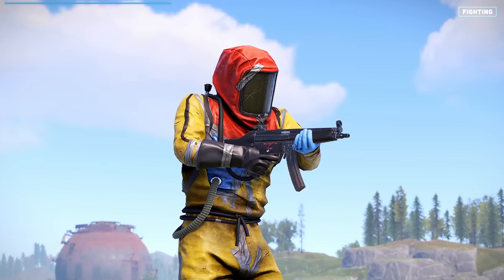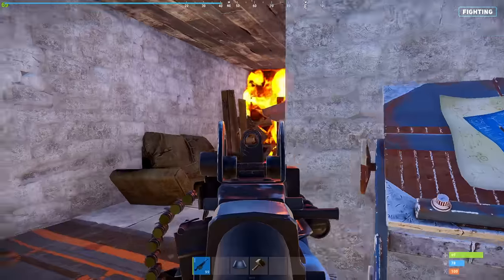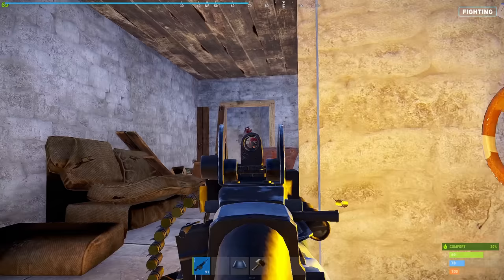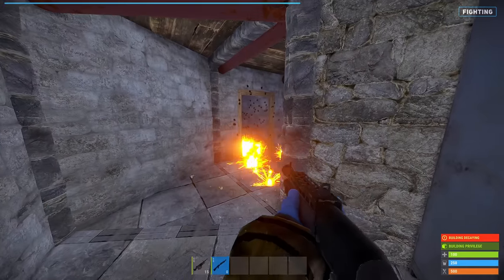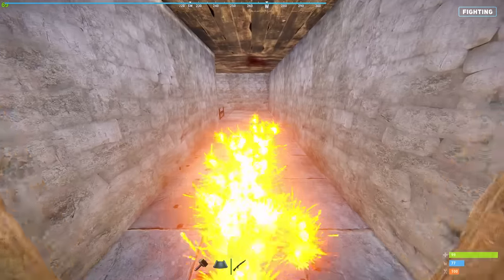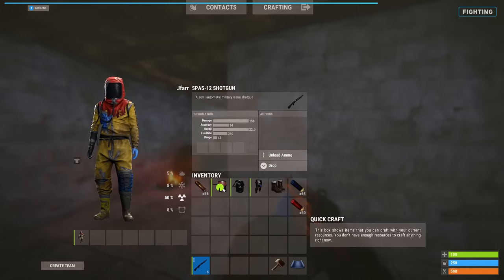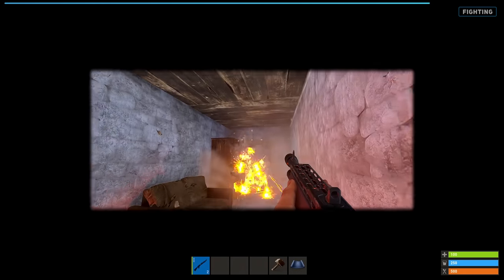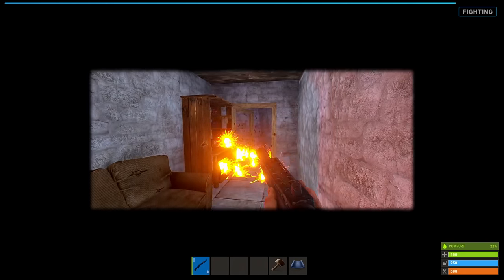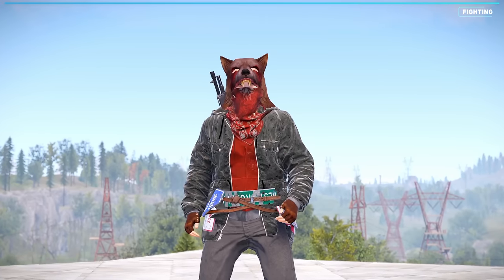Fully automatic weapons like the MP5, Thompson, AK or M249 are effective for defending against raids. The Spaz-12 with incendiary ammo can be a great way to temporarily fully block off an entrance, slowing the enemies down. A full heavy metal kit is the best armor for holding vital corners, as it will allow you to kill the enemies faster than they can kill you. If you need to move around a lot, consider using metal armor or a jacket kit.